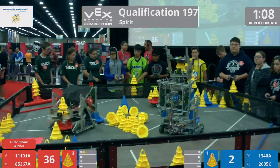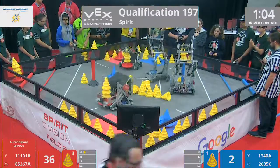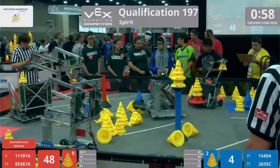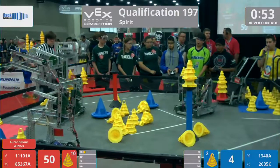It looks like the Blue Alliance is going to focus more on some of these cones — don't worry about the Mobile goals just yet. They've got plenty of time. 1340A, that's Largos, trying to cap off a cone on that stationary goal, just barely missing, but it's okay. Their partner, 2635C from Worcester, Massachusetts, working on that second cone on the Yellow Mobile goal.